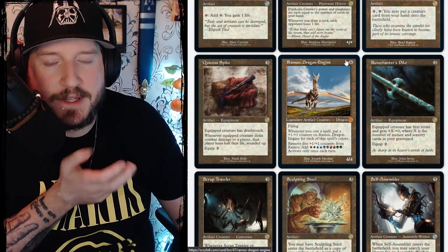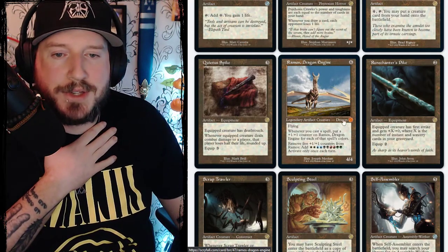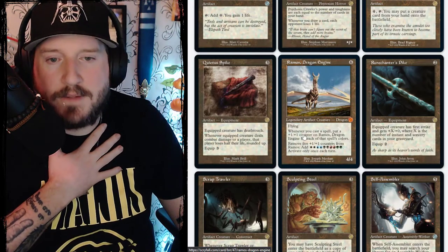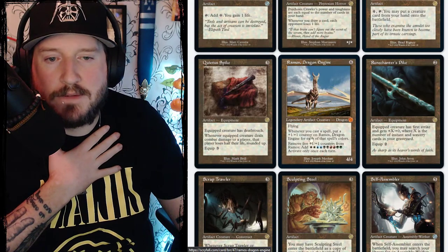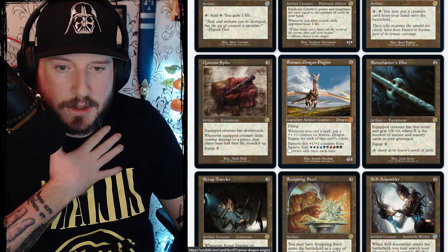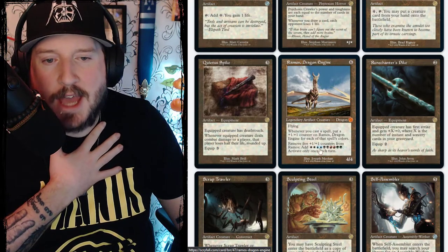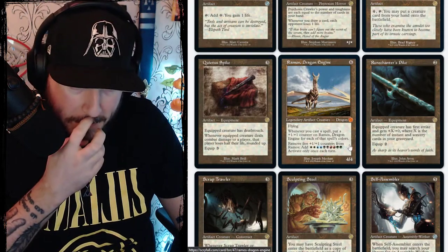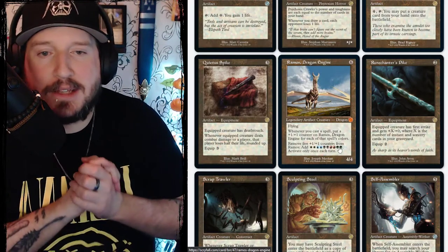Ramos, the Dragon Engine is a stellar reprint. Six mana for a 4/4 legendary artifact creature dragon with flying. Whenever you cast a spell, put a +1/+1 counter on Ramos for each of that spell's colors. Remove five +1/+1 counters from Ramos to add double WUBRG — activate only once each turn. My cousin was talking about making a dragon deck and this is a very viable commander for that.